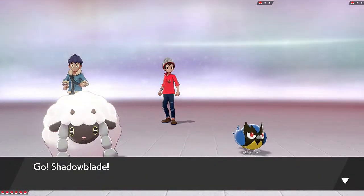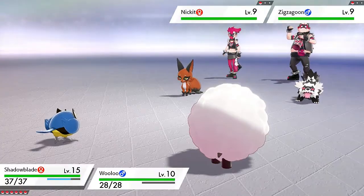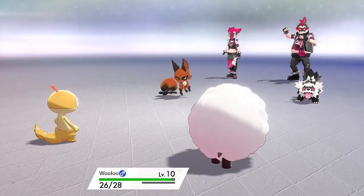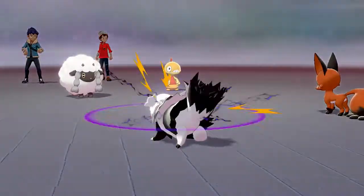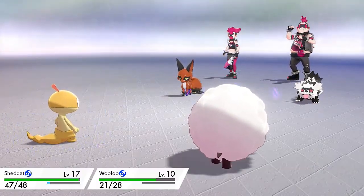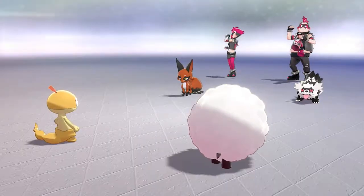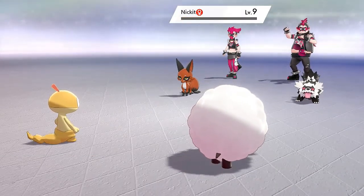Hop is not rubbing me the right way right now - he is a smug little guy. I'm going to switch out my Pokemon and go back to Shudder since we have the power to actually beat these guys in one fell swoop. He's got his little roly-poly Wooloo. Here comes a Quick Attack onto Wooloo, then a Tackle attack. Wooloo's Tackle attack looks like a Rollout attack. Let's go with Low Kick - finish this Nickit off! Here we go, sweep the leg, say goodbye to Nickit.